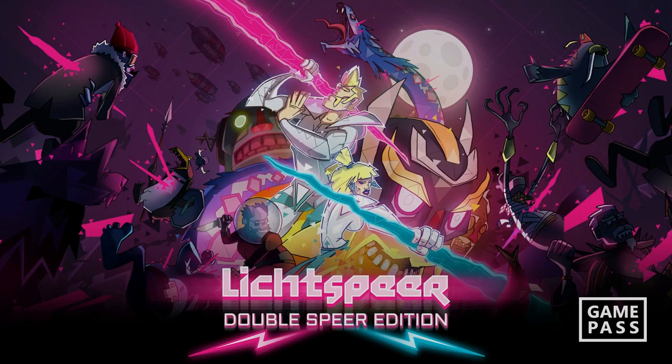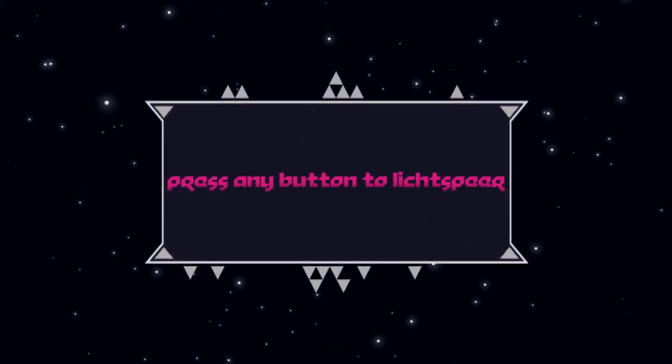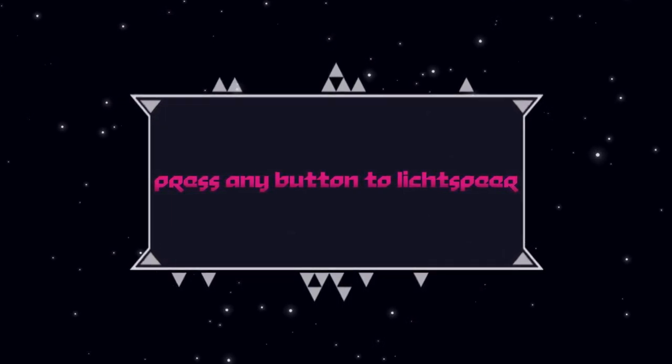Hey guys, welcome to Crowbar Cracks Open. We will be taking a look at Lichtsphäre Double Sphere Edition today. This is a game that is currently available on Game Pass, and it's a great little edition to pick up — we're going to take a look at what it has to offer.